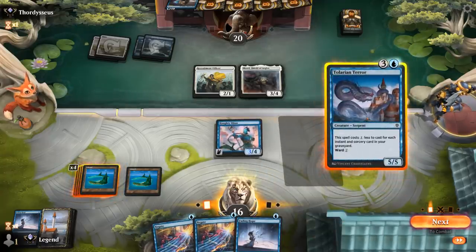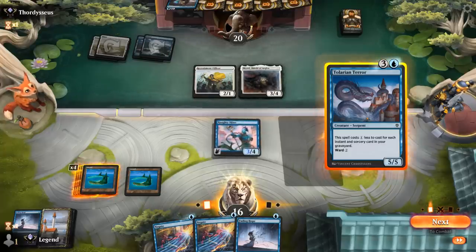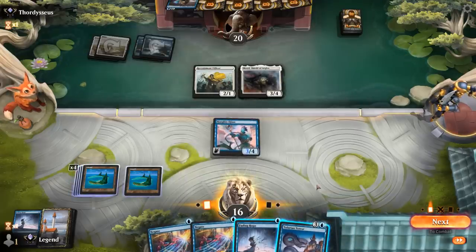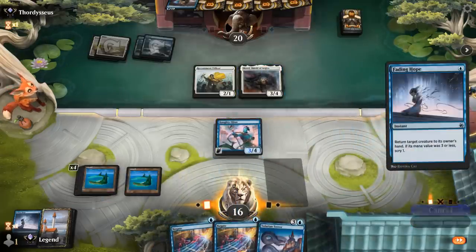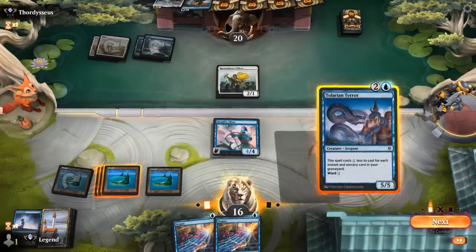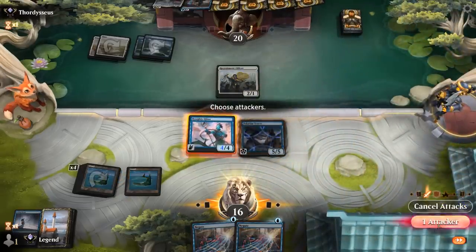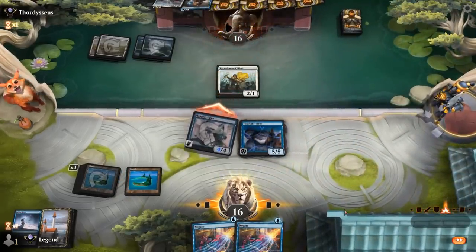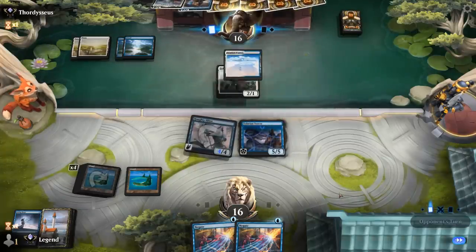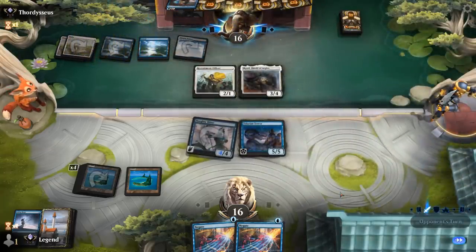Negate is pretty much a dead card in this matchup, which isn't ideal. Do we keep Fading Hope for Brutal Cathar, or bounce the Skystrike Officer to avoid our opponent drawing extra cards? We'll bounce Officer. Another Fading Hope is good — now we can play Haughty Djinn with Fading Hope to protect from Brutal Cathar. Shield of Argivé comes down — pretty good against us too. We'll have to find an Essence Scatter for it, or bounce it on our turn.